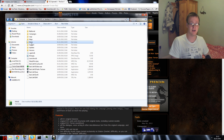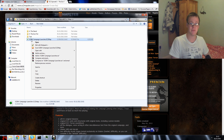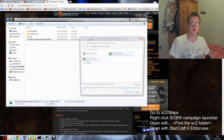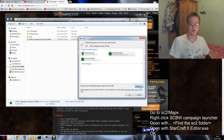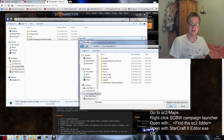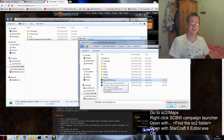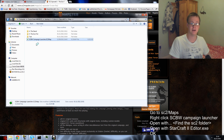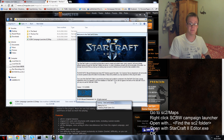Go back to the Maps folder, right-click on the launcher file, and choose 'Open With' then 'Choose Default Program'. Click Browse and navigate to your StarCraft 2 installation — at C:/Program Files/Blizzard/StarCraft 2 or similar. From there, do not select 'StarCraft2.exe' — instead select 'StarCraft2Editor.exe'. Click OK to confirm, which will change the file's icon.